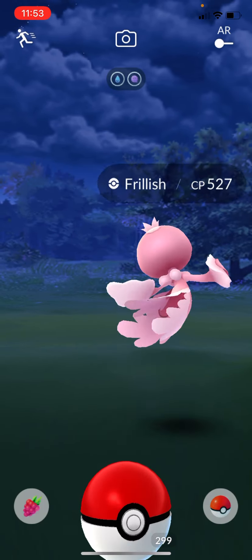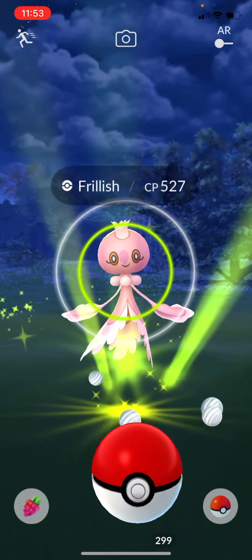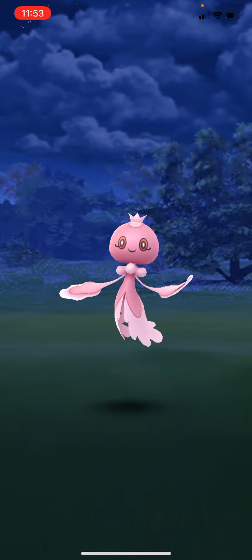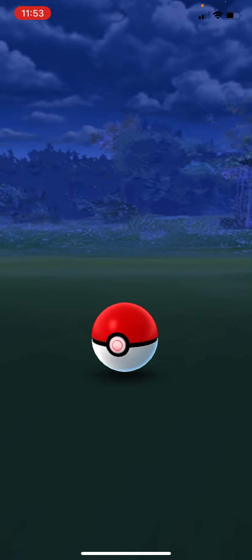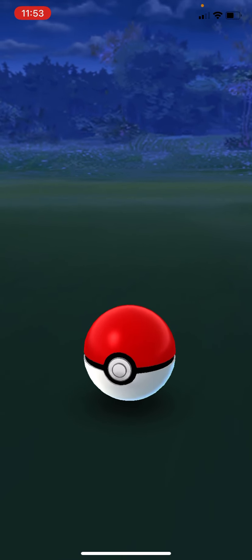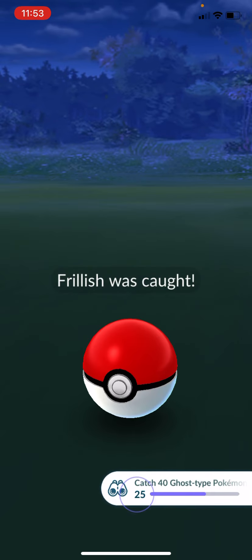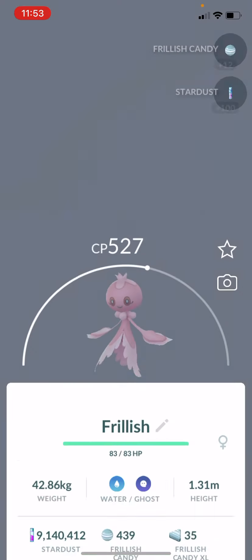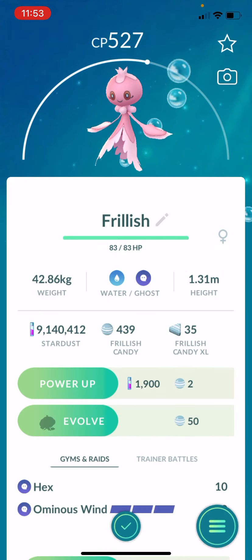Frillish — could have done without that, but let's get some candy and hope for a hundo. We're making progress against our 40 ghost type.